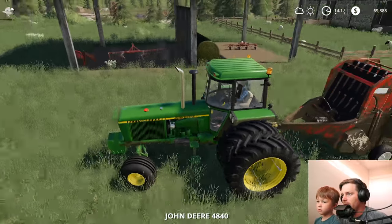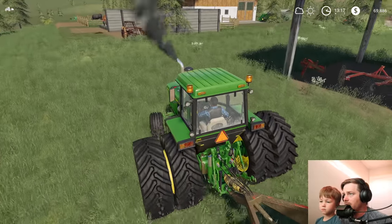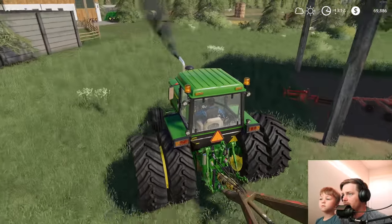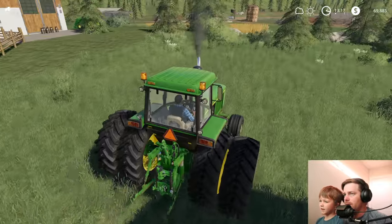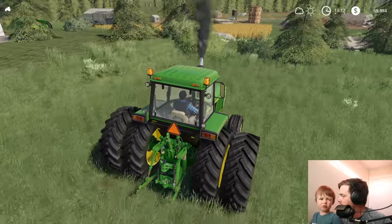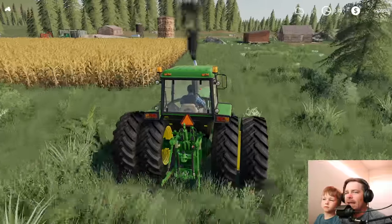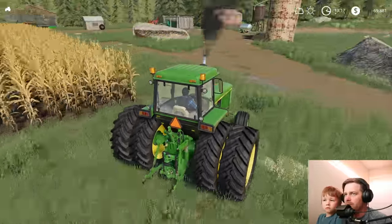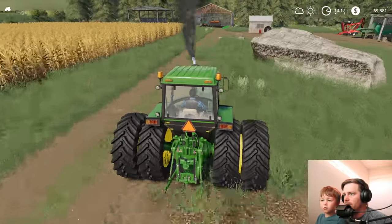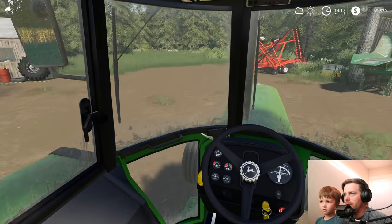Let's park our round baler up here real quick. Because this will be the tractor we use to pull it. Because we sold the big red one, remember? We'll have to use this one and it should be fine. We need to get a power washer. I can't find any old power washers though — there's only that new one. I don't really want to use that one because it's new. Why do I always like to have old ones?